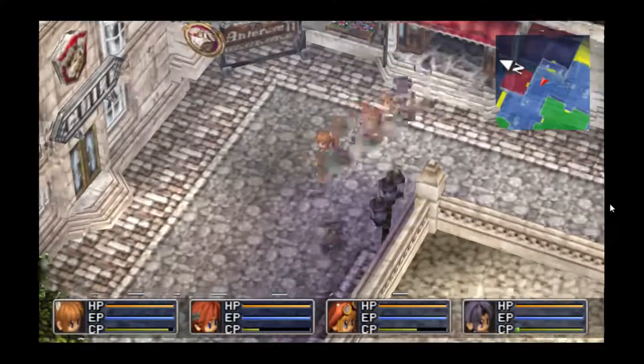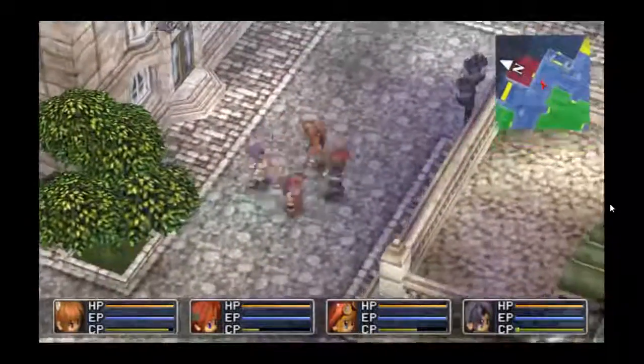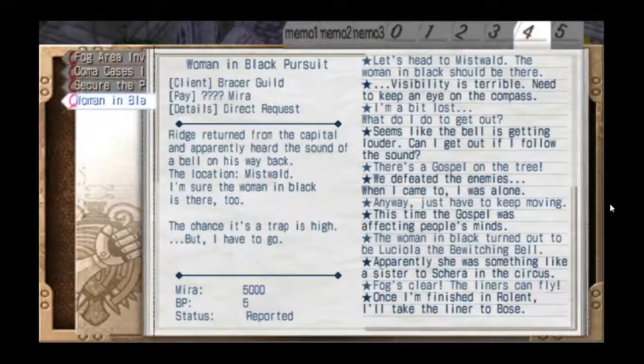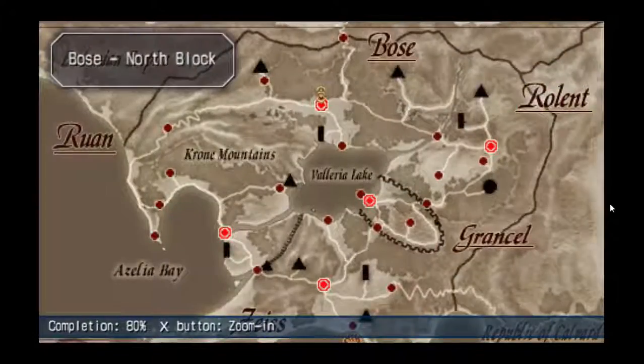I'm going to load my Trails in the Sky game onto my PC via PPSSPP, and I found this option to go into super speed mode. I'm just going to show you how quickly I can get to where I need to go. I need to go to Chrome Pass, so let's quickly check out where that is.